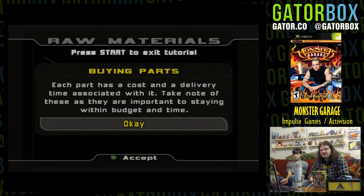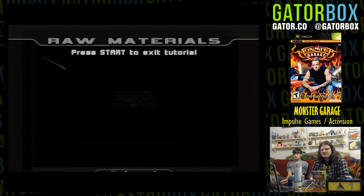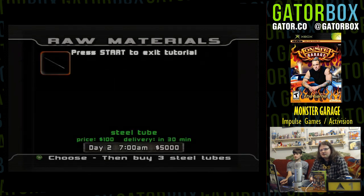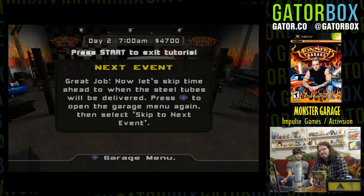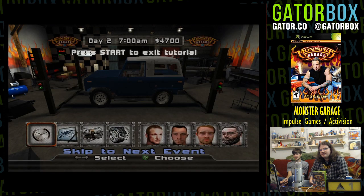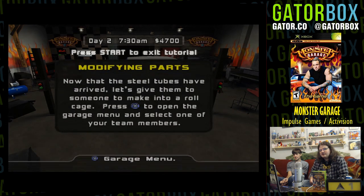Each part has a cost and a delivery time — most things do. Three steel tubes ought to do it. Three steel — I don't ever want to ride in this thing. Let's skip time to when the steel tubes will be delivered. Skip the next event. Yay! We've stood here for two days. Give them to someone to make into a roll cage.